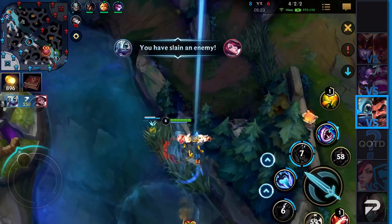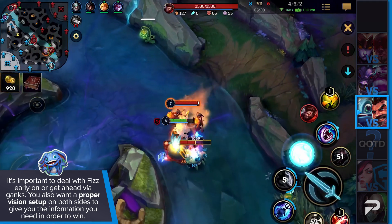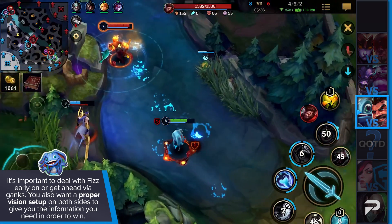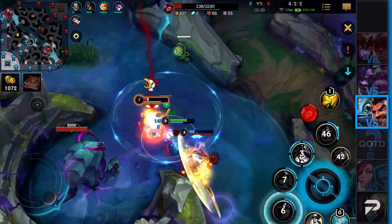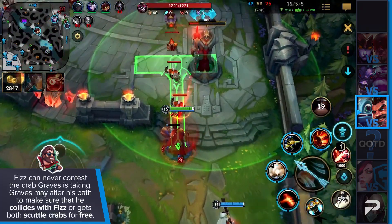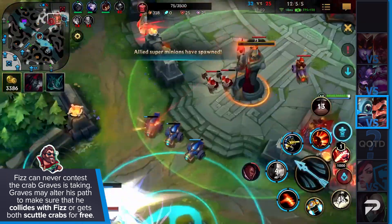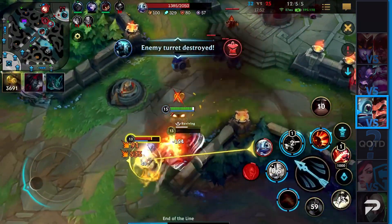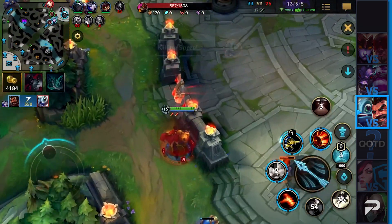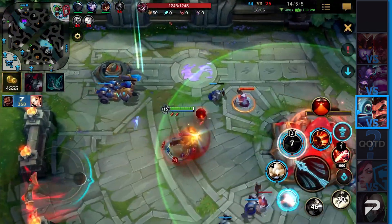For Graves to be successful, he has to deal with Fizz early on or get ahead via cheese ganks. Otherwise, Fizz is just going to outscale and murder Graves' team. To avoid this, you'll want a proper vision setup on both sides to give you the information you need in order to win. Fizz can never contest the crab Graves is taking — he simply lacks the damage to fight Graves on his own. Knowing this, Graves may alter his path to collide with Fizz or get both Scuttle Crabs for free. It turns out to be quite strong to have 8 stacks of your armor passive when you're in the river as Graves. So even though Fizz deals a lot of magic damage, he'll still suffer a lot due to the early stages of the game and the importance of auto attacks throughout that stage.